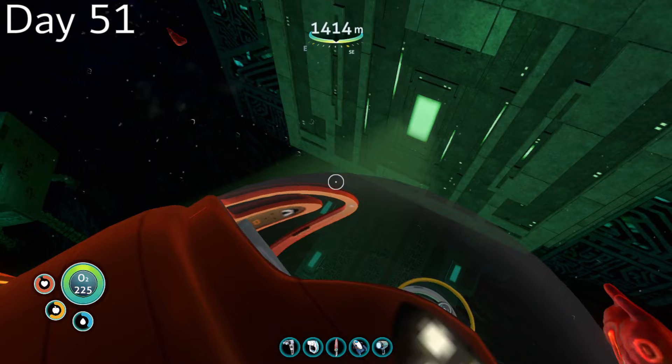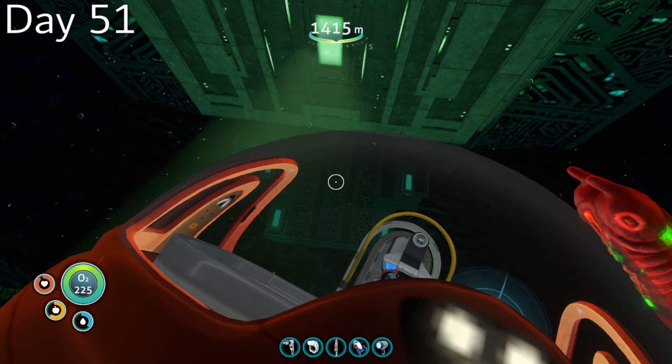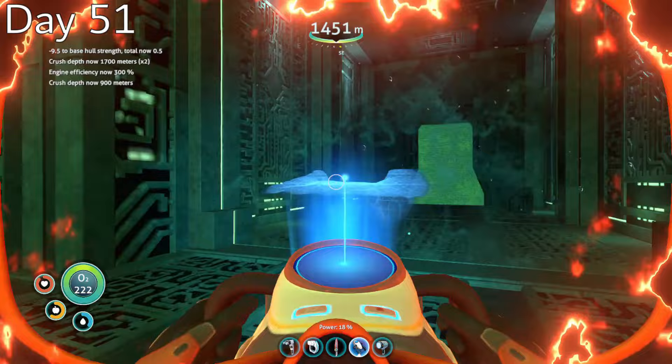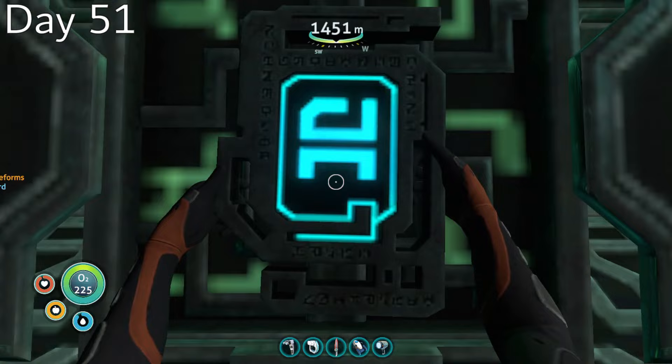Day 51, after loading back into the game I found myself, in typical Subnautica fashion, glitched on top of my Cyclops with all the water gone. With no easy way down, I decided my best bet was to jump off the sub and do a fall damage cancel by exiting and reloading the game. Luckily, the water returned when I reloaded. I do not want to die to a glitch this far into the challenge.